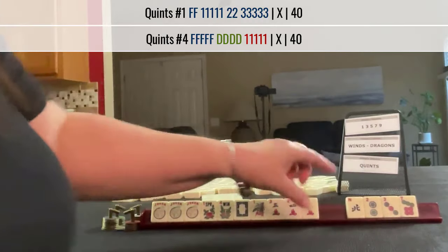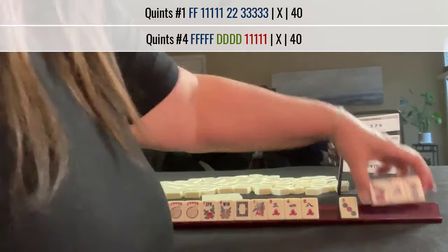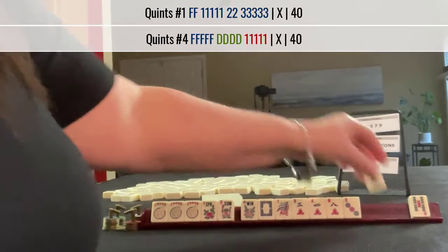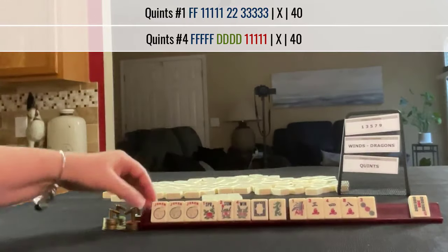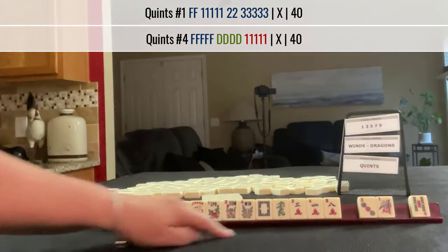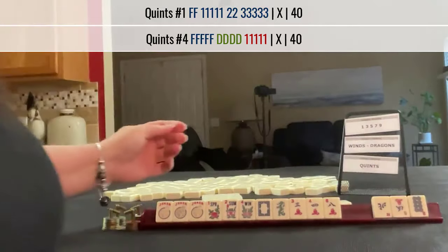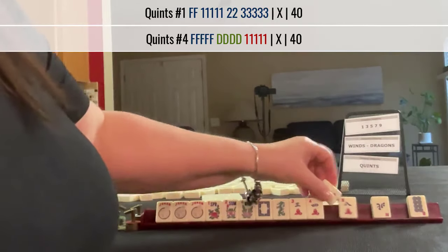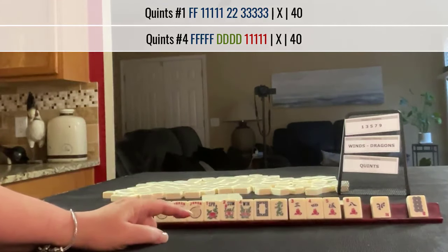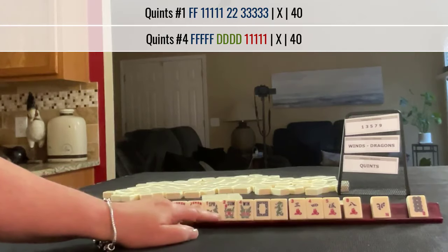So I would start by discarding those — north, seven, two. We got a flower and a dragon; we might be able to use that. Cracks can be used with both. Let's pass these three. We got a five, three, four, five flowers. Maybe we could play the first hand, but since we have three flowers, I think I'd be more inclined to play the quint.